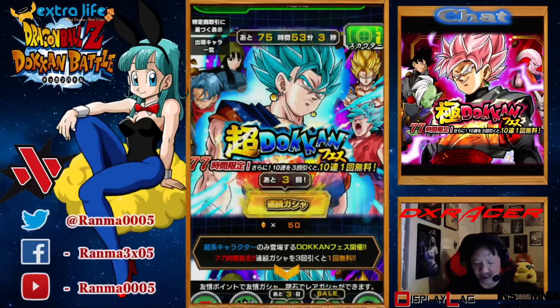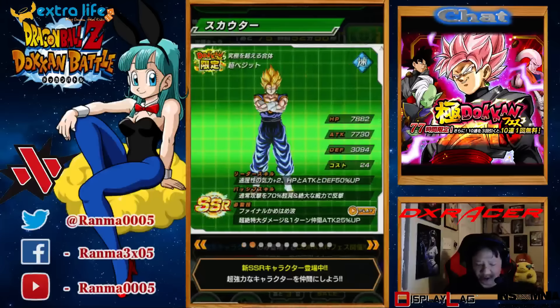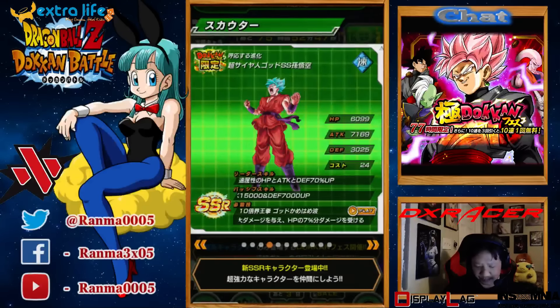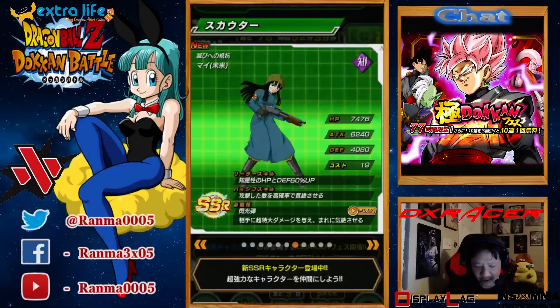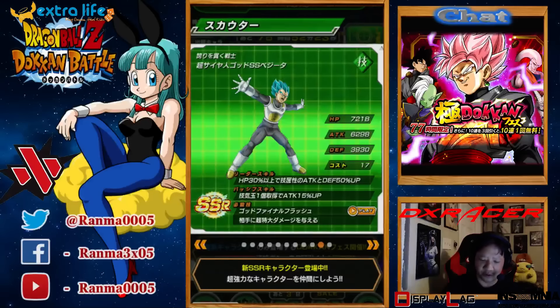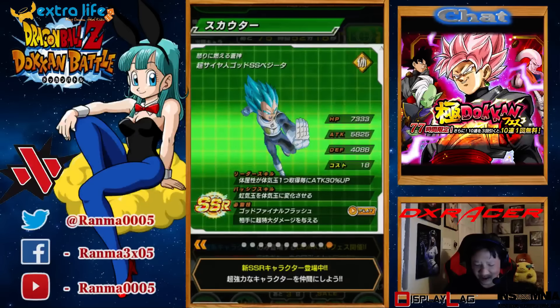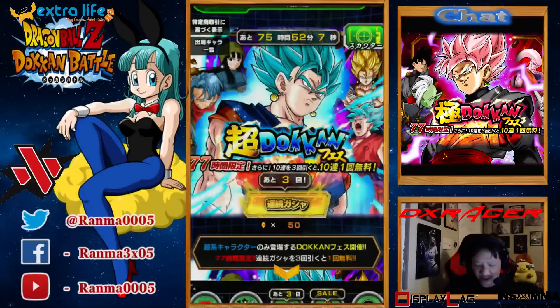Here is the Super Saiyan Blue Vegito banner. Of course you've got Super Saiyan Blue Vegito, regular Super Vegito, Super Saiyan 3 Gotenks, Super Saiyan Blue Kaioken, Gogeta, Future Trunks from Super, Future Mai, the AGL Super Saiyan Blue that nukes with the physical, and the nuking Super Saiyan Blue Vegeta. They didn't put the other Super Saiyan Blue as featured.